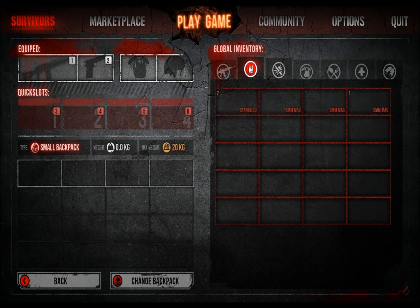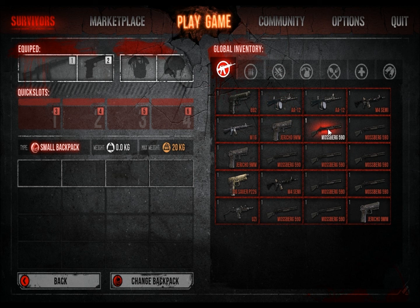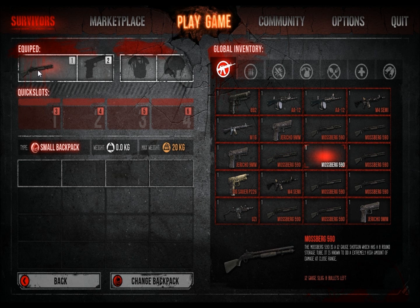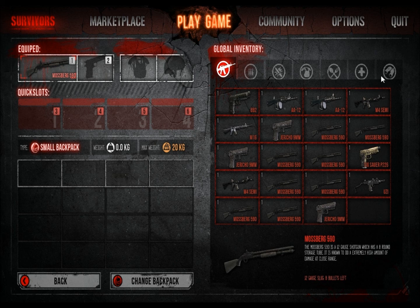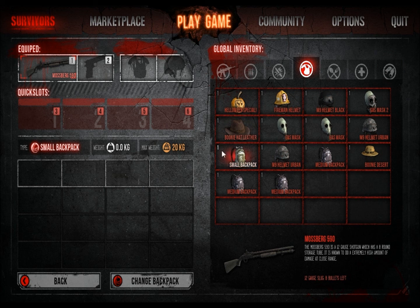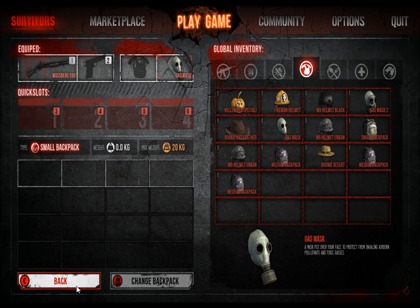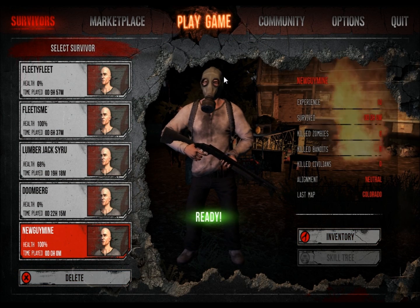It's actually really nice because you can actually keep some of your stuff. Whenever you die, the stuff on your character other people take. I'll give myself a Mossberg — put that right there. There's a bunch of different hats and stuff you can get. I'll put on a gas mask since I have two of them. Now I think we're ready to play the game.